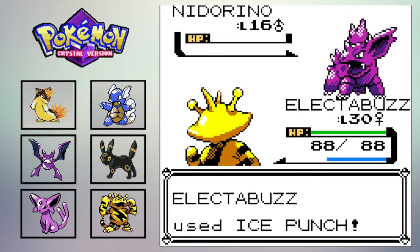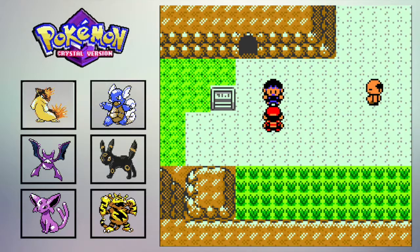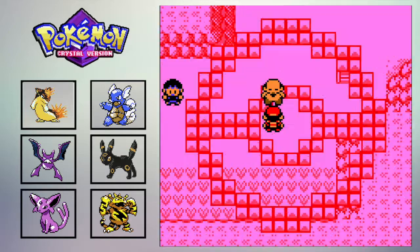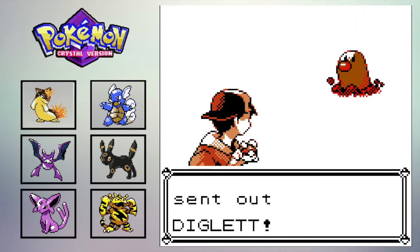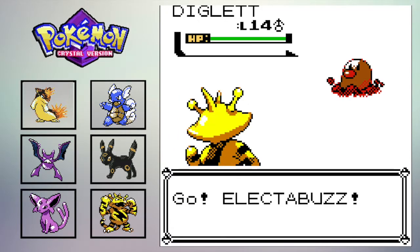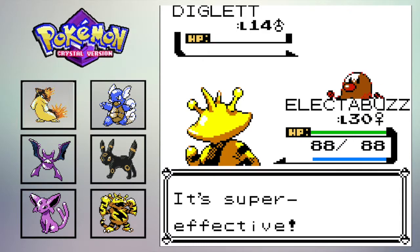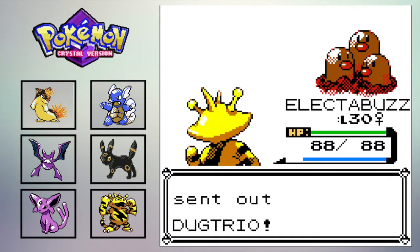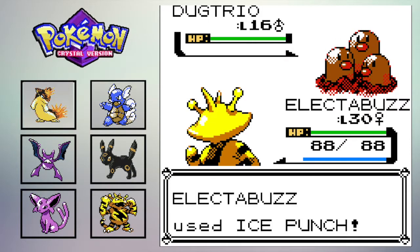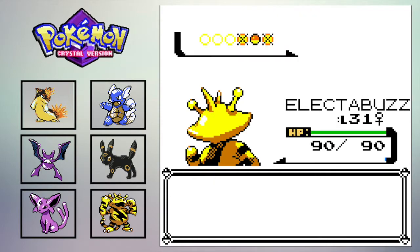Ice Punch looks so dope. This trainer is about to have a Nido Queen and a Nido King. This is one of the very few playthroughs where I haven't used Nido King on my team — Nido King is a really good go-to for me. I think next time I do a playthrough I'll use Nido Queen, because I've never played through with her before, but she looks super cool. I wanted to use Crobat this time because Crobat's one of my favorite Pokémon. This playthrough I've been using Pokémon I usually don't use — I've never done a playthrough with Blastoise in Crystal, and I've never done one with Electabuzz either, since it's very hard to catch Electabuzz in this game normally.